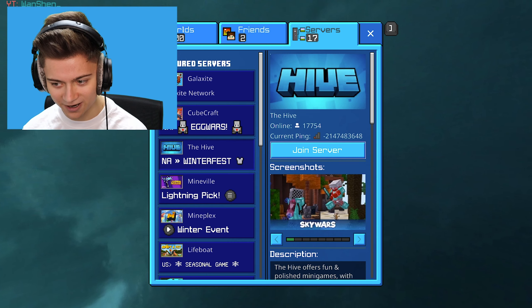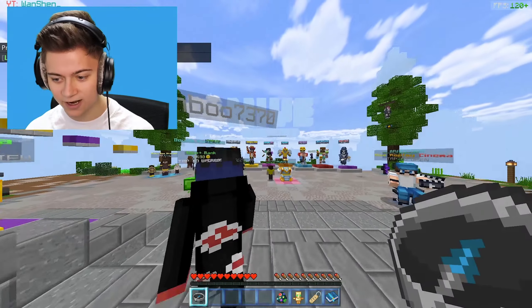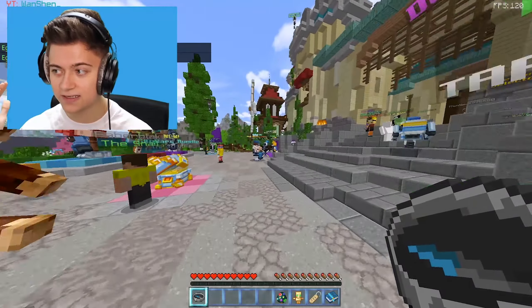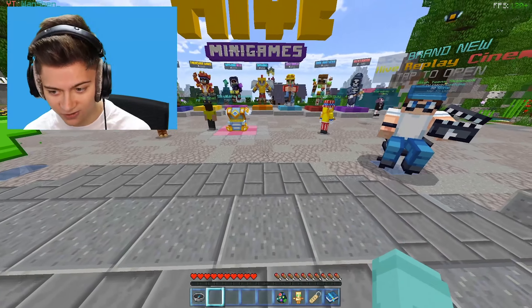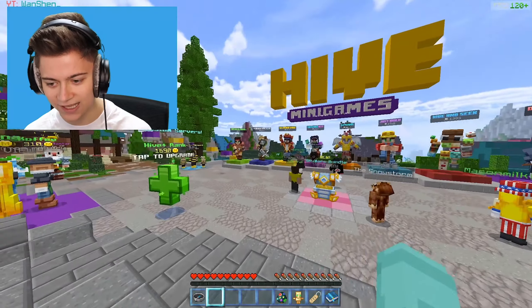We're going to drop on Hive MC right now and go into a SkyWars game to review this. There's the FPS counter and hopefully some other features too. In the top right corner we can see the FPS showing 120 - it looks like it caps out at 120 plus. There are also a lot of other changes in this client, including a brand new crosshair that looks like I'm literally sniping.